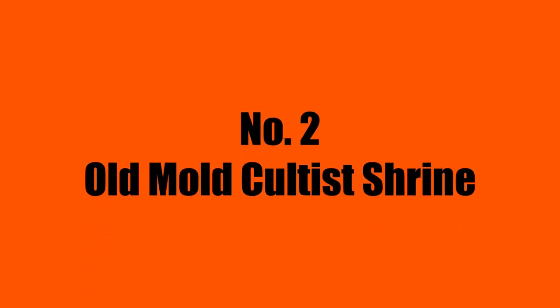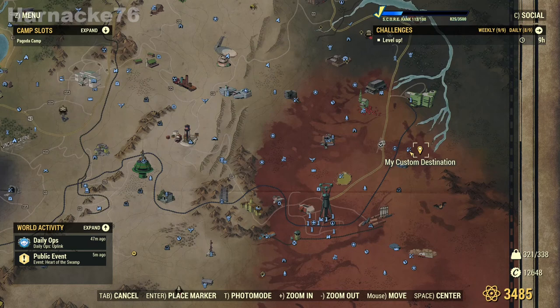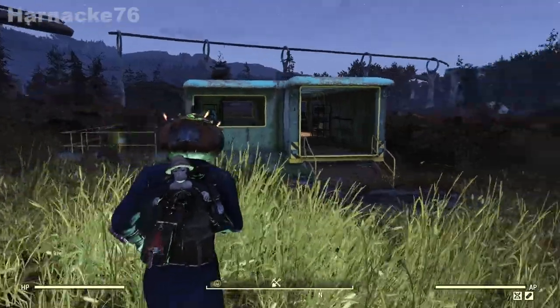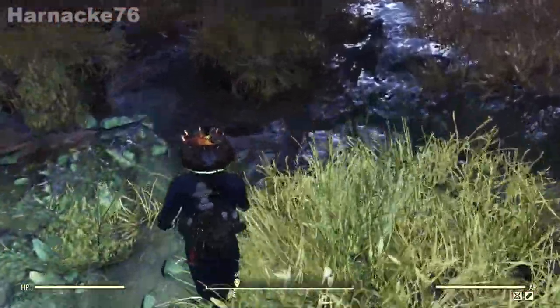Next up, number two: we have the Old Mold Cultist Shrine. This shrine is located in the Cranberry Bog right next to the Old Mold Quarry. If you start facing the Old Mold Quarry and then turn around in the other direction - look, there it is, right there. How easy is that to find?